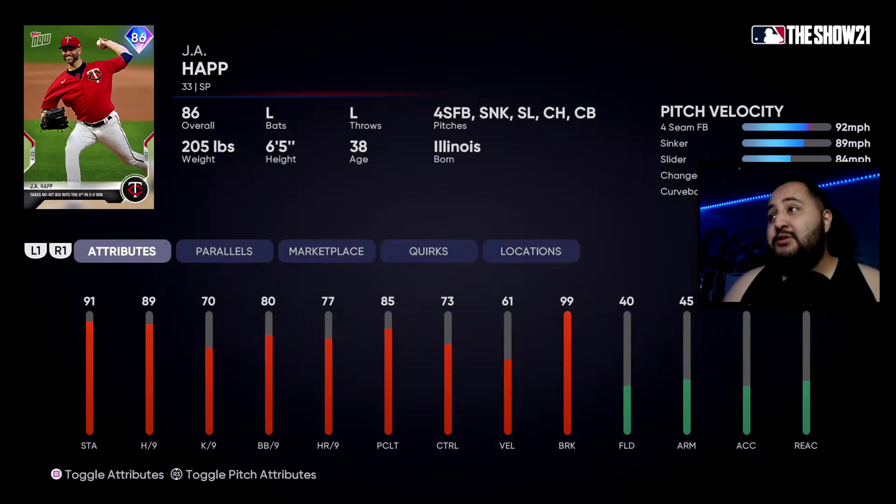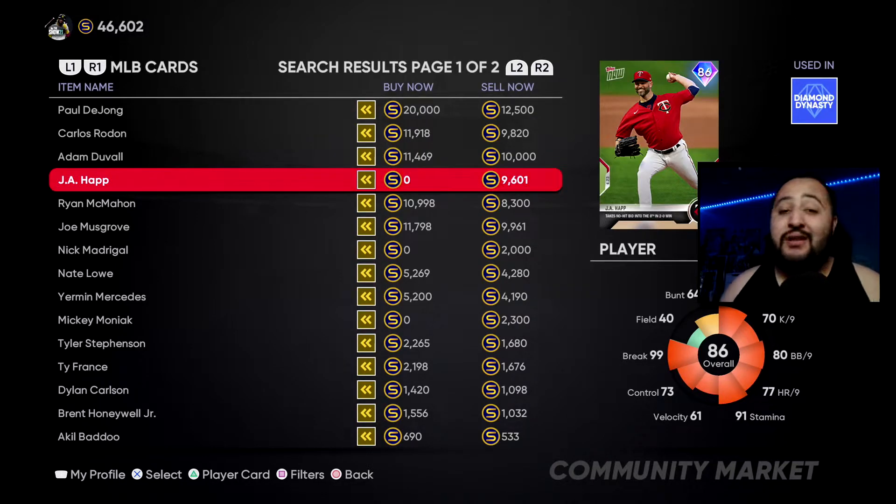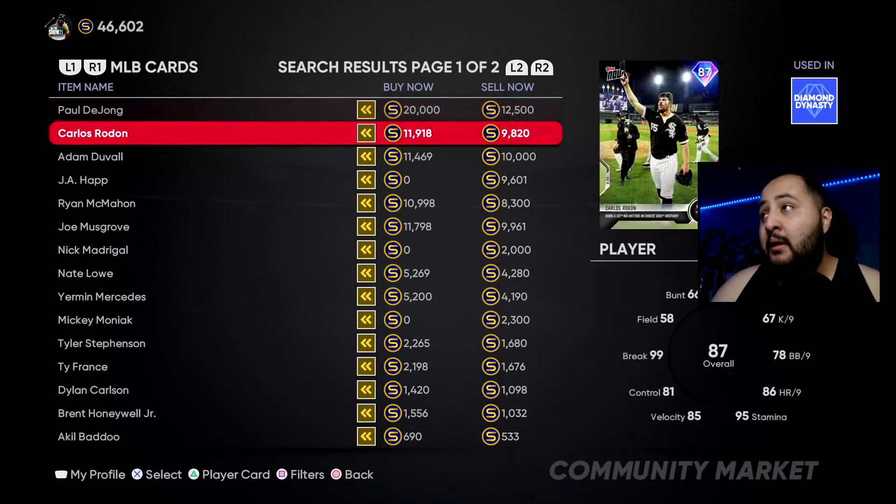Ja'Haff has a four-seam, sinker, slider, changeup, and curveball. His pitch speed differential isn't too crazy — that's why he has 61 velocity, 73 control which isn't the best, and 99 break which helps him out. He has 70 strikeouts per nine and 89 hits per nine with 91 stamina, so he'll get you deep into games through the seventh and eighth inning. Personally I'd go Paul DeYoung over Ja'Haff, but if you need a lefty starting pitcher go Ja'Haff; if you need a shortstop, go Paul.